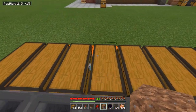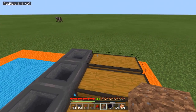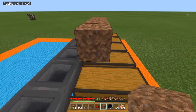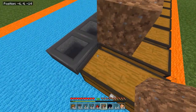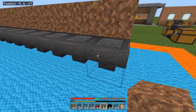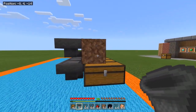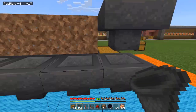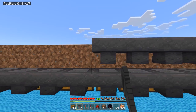Now get a temporary block — I'm using dirt — and crouch to place one on top of the back of each chest, on the side closest to the hoppers. This is because we're going to add another line of hoppers above this line, and we want those hoppers' tails facing into the temporary block, even though we'll remove it afterwards. Place one facing into every piece of dirt.